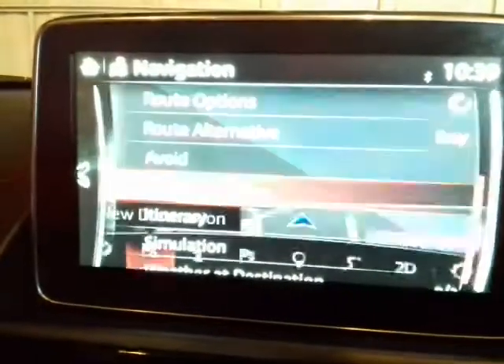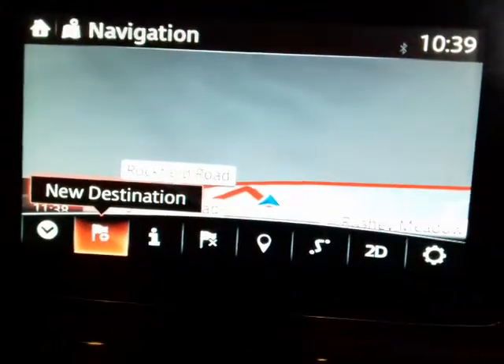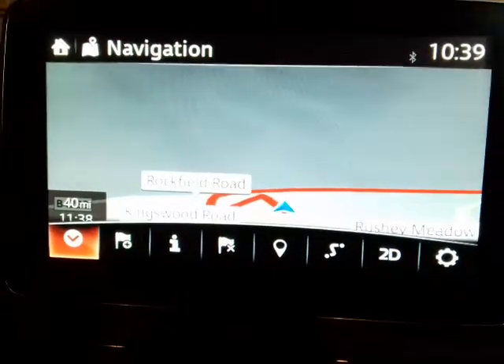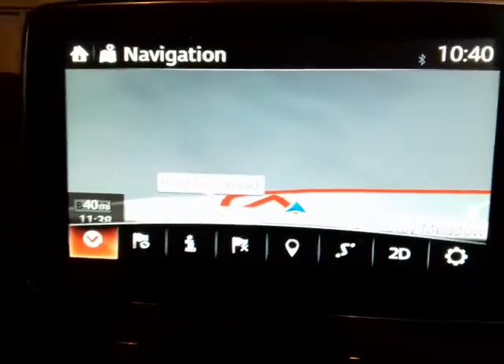To get back out of that screen you can just press the back button here — back again — and there we are. Now I don't have any fuel stop, which means I might run out, which would be sad.